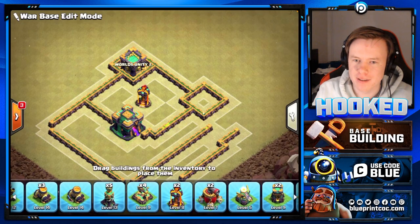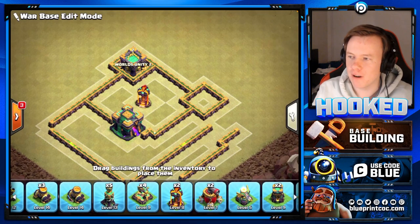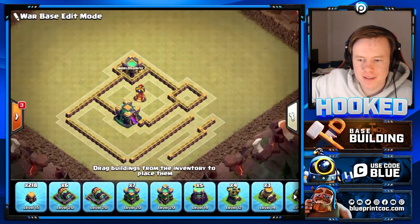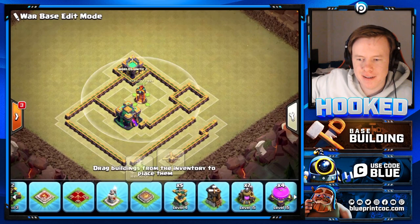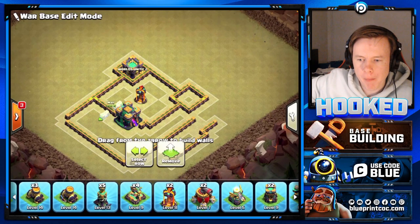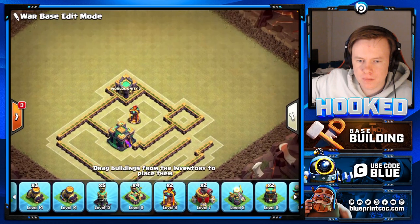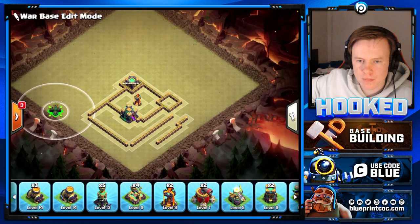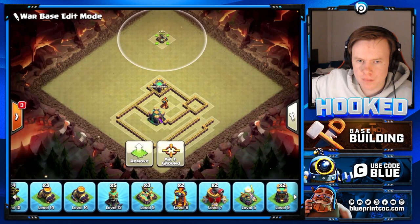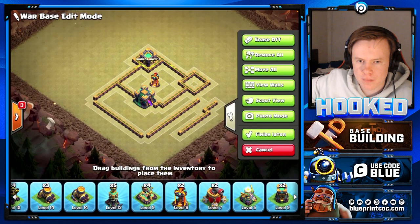We've got a basic Town Hall compartment. When building a Town Hall compartment, you need to make sure you have quite a bit of DPS around, and that comes from your xbows and mainly cannons as they do the most damage to enemy heroes or troops. We're going to build a skeleton first - basically just the walls and key defenses - and then fill the base with the rest of the defenses.